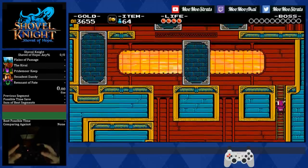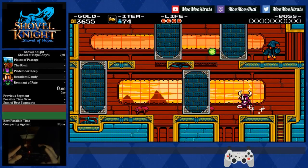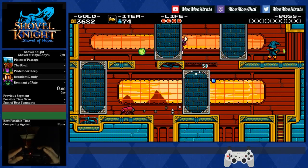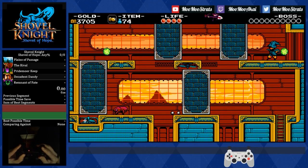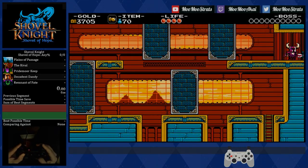This next trick is a standard for the Any% run. You'll just be jumping over to where this Beto is on the second platform, land with a shovel swing so you juggle it, jump and pogo off of it, turn around, make sure your movement won't stop you from jumping off the platform properly, and then knuckle twice to get past the wisdom.